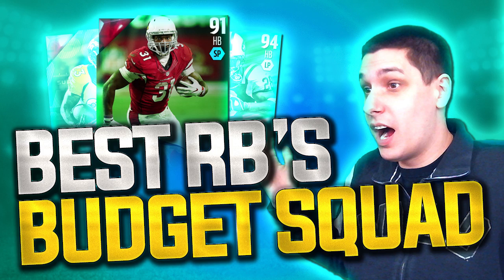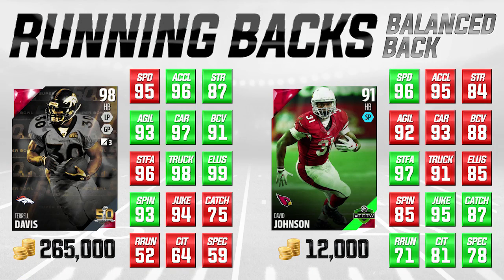We're going to start off with guys that I call balanced running backs — guys that aren't necessarily amazing at any particular attribute, but they're good at just about everything. On the left side of your screen we've got Terrell Davis, the Super Bowl edition, 98 overall. We're comparing him to Team of the Week David Johnson, still easy to find on the auction block, going for about 12,000 coins on PlayStation 4. Green attributes mean one card is better in that area; red means the other is better; yellow means they're equal.